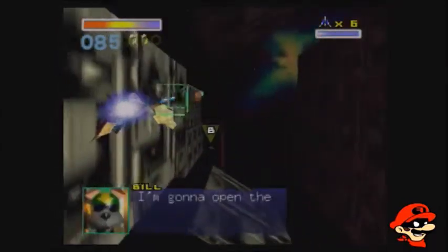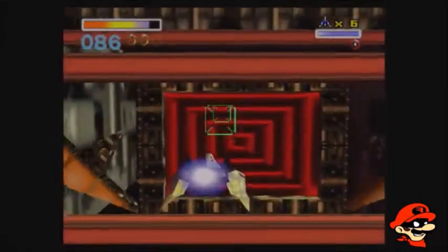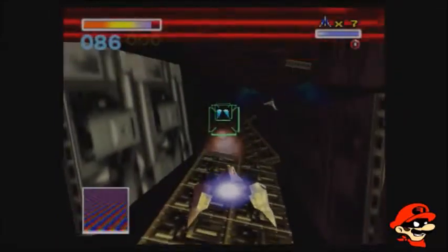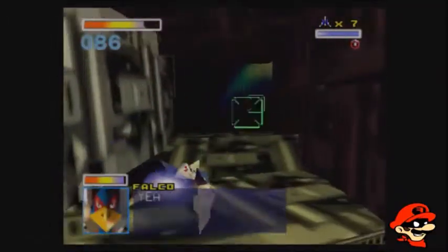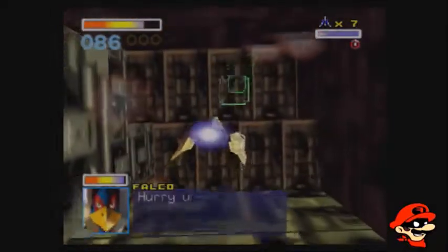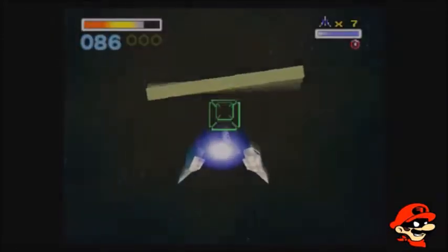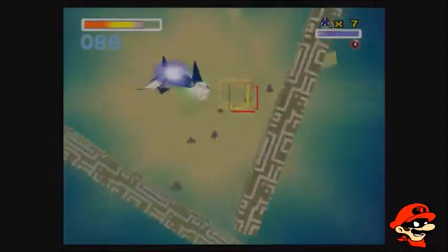We're going to beat Bill over here. What you want to do here is destroy the gate as fast as possible with Bill. The thing is, you have to be very quick. Destroying the gate without Bill is like ten times harder, so do not fail to do this. Afterwards Bill leaves us after we successfully open the port gate, leading us to the second and last secret course of this video.